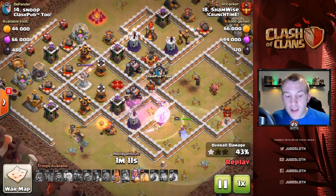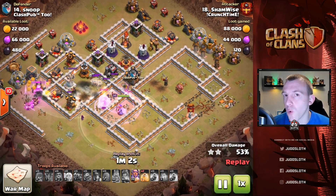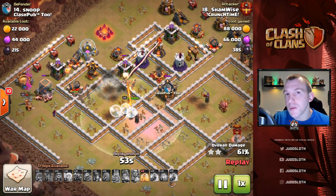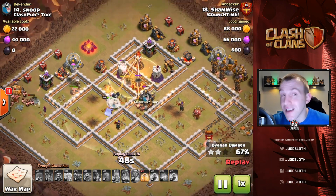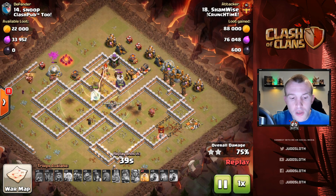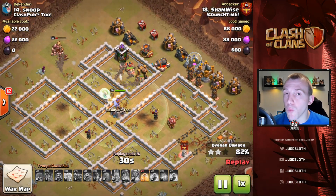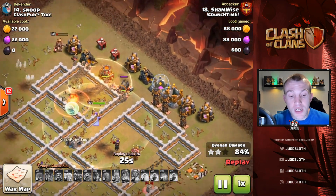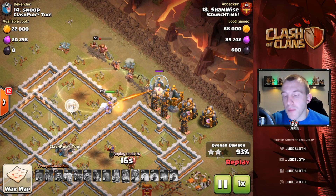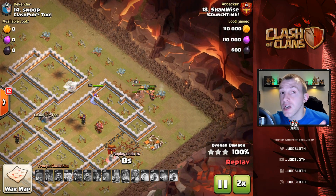The Miners come in toward the bottom section; the King and Healers can swap onto them to provide protection. Ideally you keep the Queen alive to continue taking out defenses for the Miners, but her initial value is what matters most. Heal spells are your best friend with Miners — they do incredible damage when packed together but get wiped out by splash damage. You may also pop a Rage spell where there are high HP buildings to press the Miners through quickly.